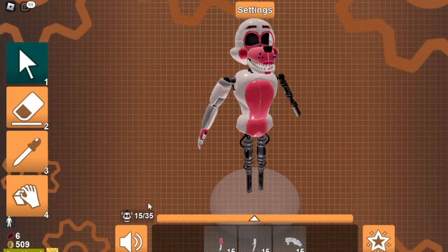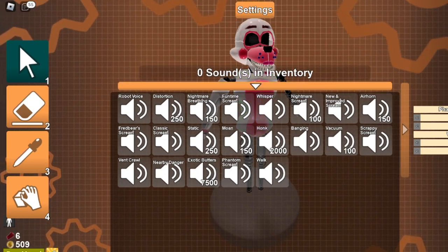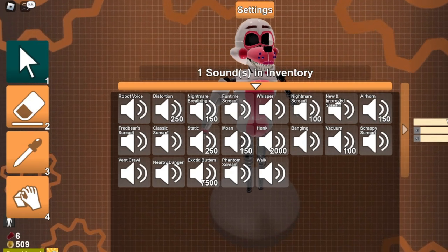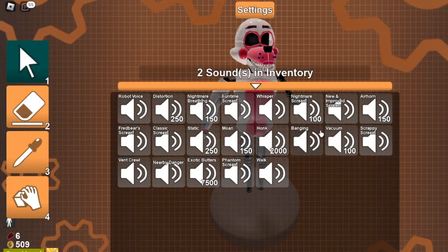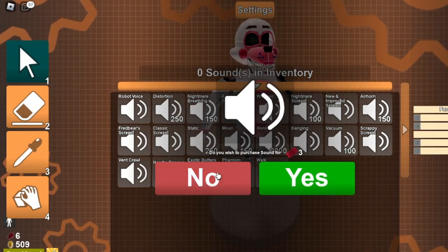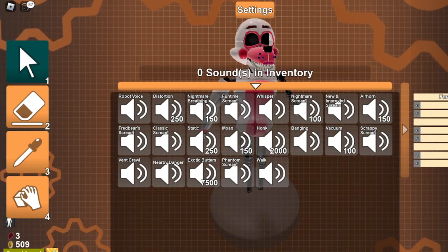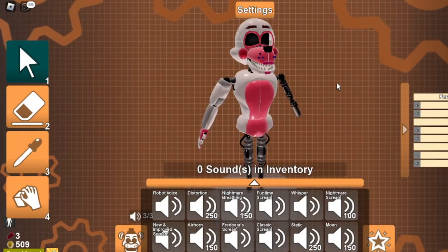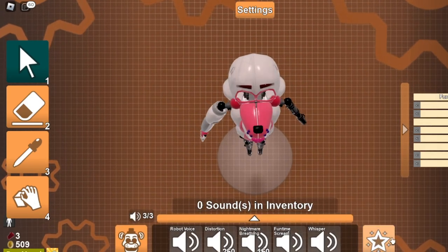Before I finish with the building, I'm actually going to show you how sounds work. So you remove this - you have no sounds by default. You choose the sound you want. I think I have the Funtimes stream - yeah, there it is. Funtimes stream. So you get the sound, and now this one I'm pretty sure is for pitch, and one of them is for volume. I'm sure I'll figure that out in a second. And that's how sounds work.